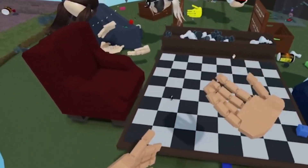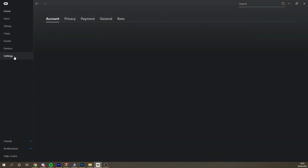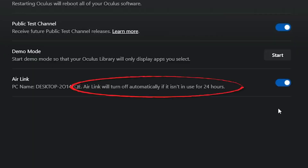Second, Oculus Link Setup. Oculus Link is the primary software we will be using to play Roblox on the Oculus Quest 2. If you set up the wireless way, do turn on Air Link on both your PC and the headset using the same guide.